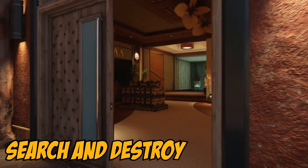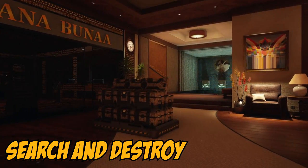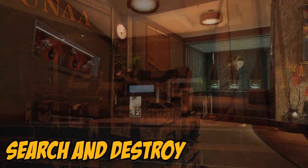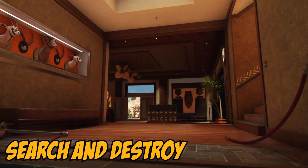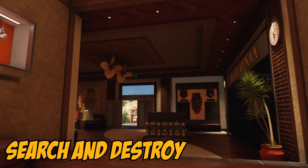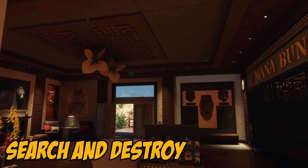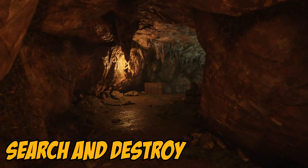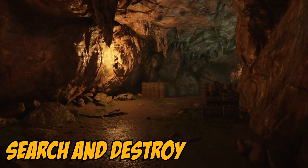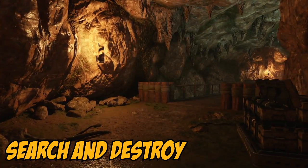Now we're going to move on to one of the more well known game modes: Search and Destroy. The objective is simple — the first team to win 6 rounds wins, and you will switch sides between defense and offense after every round. If you are on offense, your job is to plant the bomb on one of two bombsites. The bomb timer is 45 seconds once planted, and if the enemy team is unable to defuse the bomb before the timer runs out, the offensive team will win the round. It takes 7.5 seconds to defuse the bomb, so you must leave yourself enough time to do so.